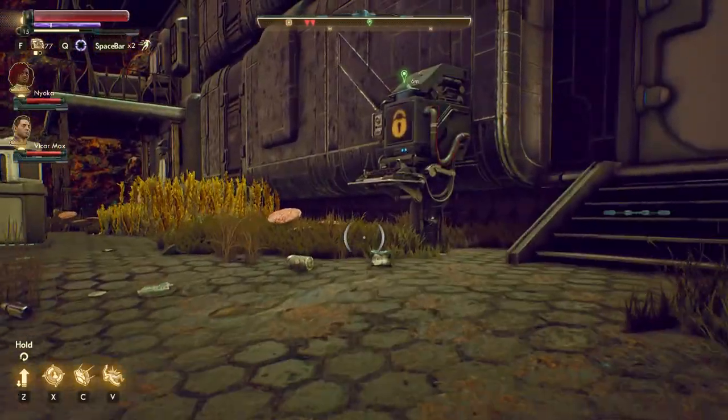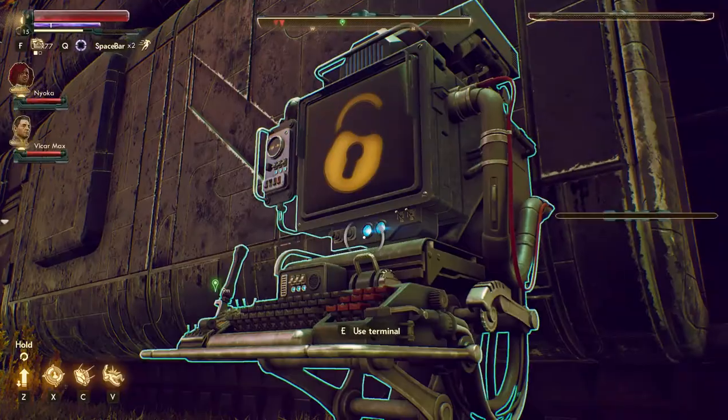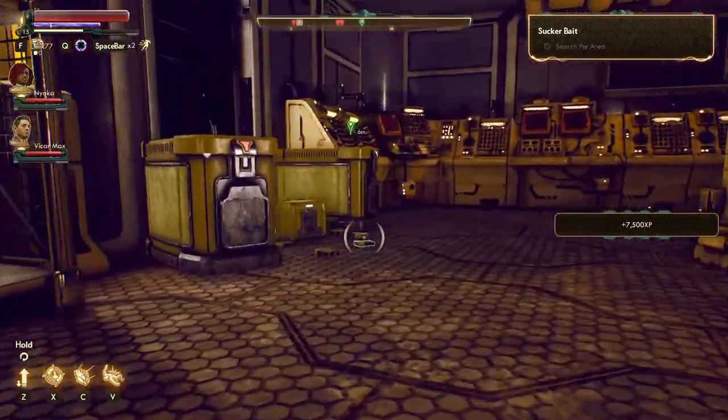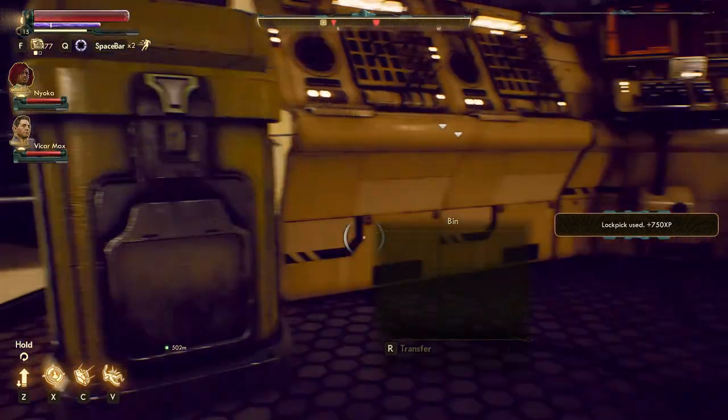Once you reach the abandoned relay station, you'll find the area crawling with mantisaurs. Either kill them or sneak past to reach the terminal. Then use the code to access the building. Inside, you will find the data cartridge, which you can bring back to Zora.